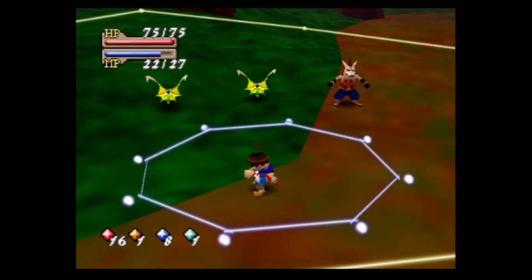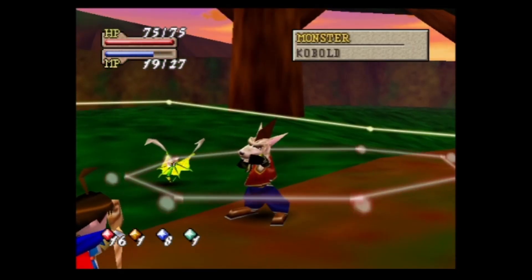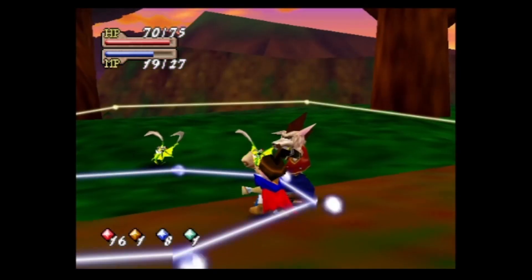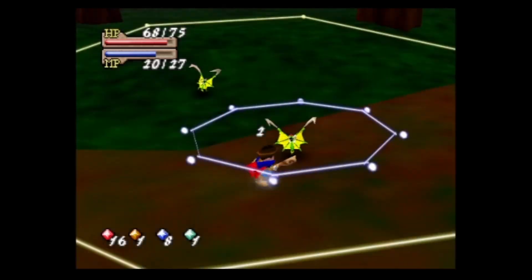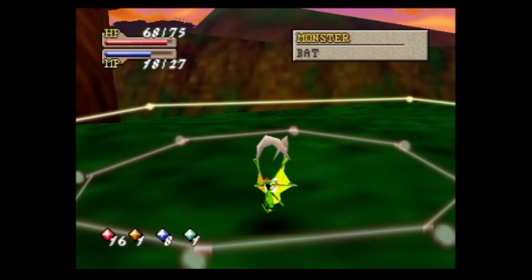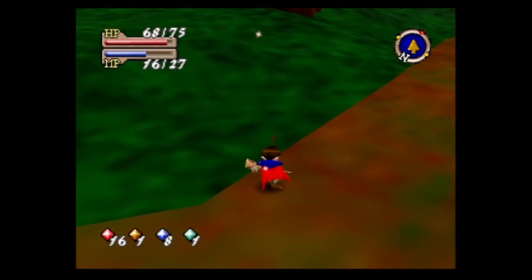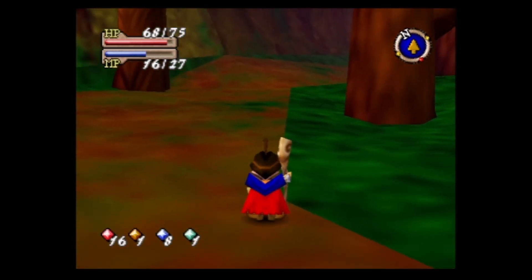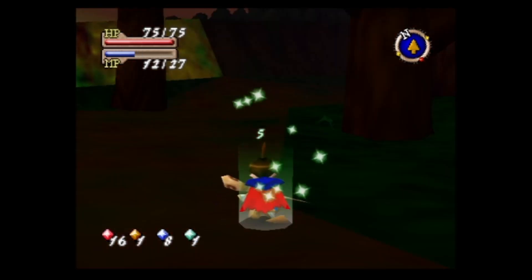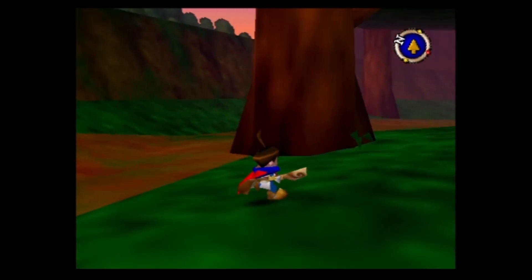We have a bat. Bats leap forward and cast Wind Cutter Level 1, but when they get close they cast Water Pillar Level 2 or something — it's very, very powerful. Hot Steam killed it. Those things have a bigger brother I'm not looking forward to fighting.